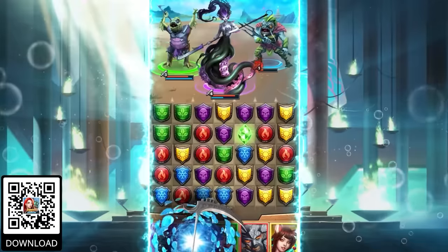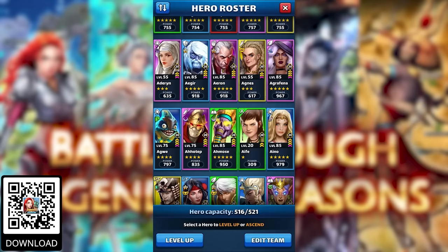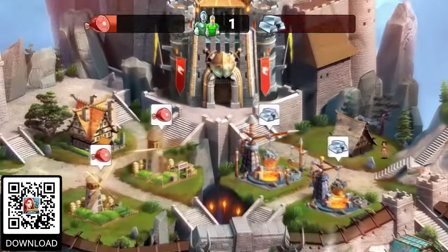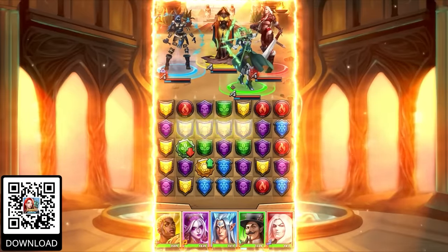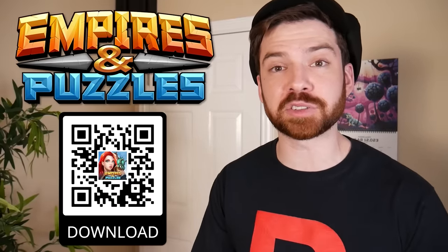I've been de-stressing by playing the sponsor of this video, Empires and Puzzles. It's an award-winning free-to-play game that combines puzzle and RPG gameplay. You match shields to attack, then use your hero's special abilities at the right time to claim victory. You can collect over 400 heroes and travel to faraway lands like Atlantis or Valhalla and build up your own empire in the process. You can also battle in exciting PVP combat. The game regularly gets exciting updates and new content, like the new Season of Love event with five new Cupid-inspired heroes and 20 stages with three difficulty modes. Be sure to download Empires and Puzzles using one of the links in the description below.